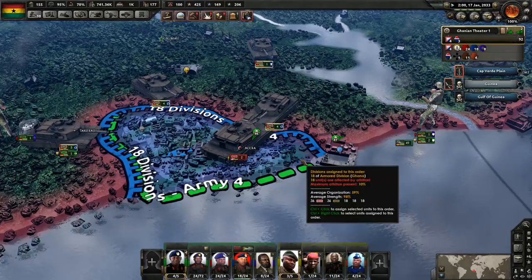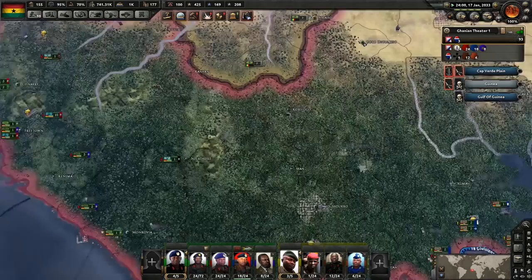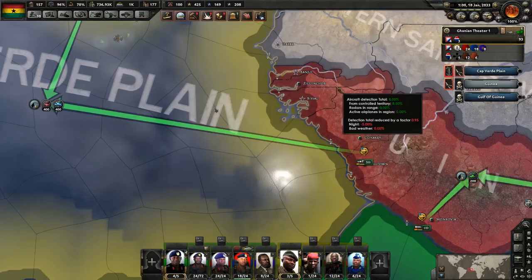Perhaps we should station somebody on the capital — I think that would be a good idea. More paratroopers; I can't really drop them yet because we're not quite there. We have 533 active fighters, and we have Saudi Arabian, Turkish, and Indian planes up — so at least they are helping.